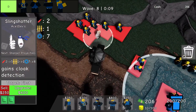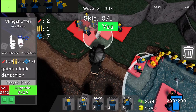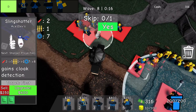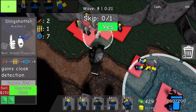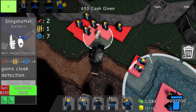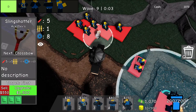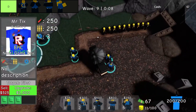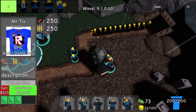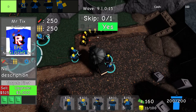Paintballer in Doomspire Defense has seen a significant drop in effectiveness, now sitting at the D tier. This might come as a surprise to seasoned players who remember its former prowess. Despite being a starter unit known for its powerful attacks, the latest update has drastically reduced its range. As a result, the Paintballer has become highly situational, primarily valuable only when facing cloaked enemies, relegating it to the lower tiers of tower options.